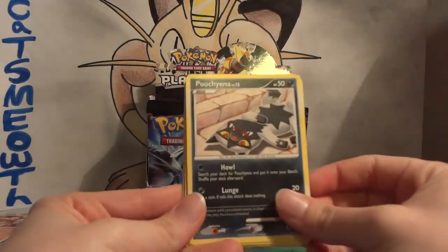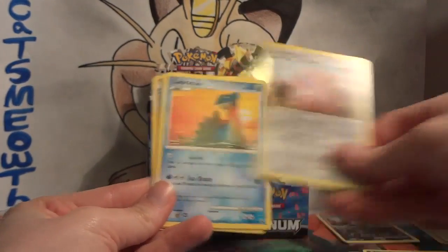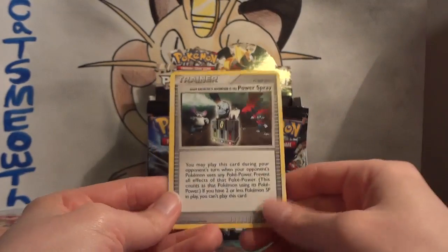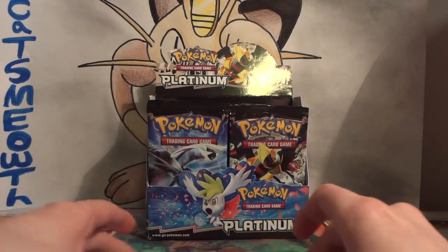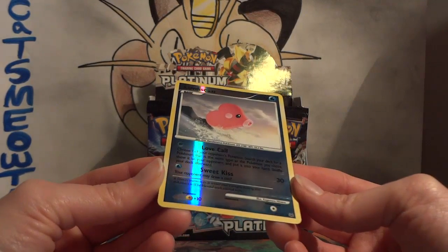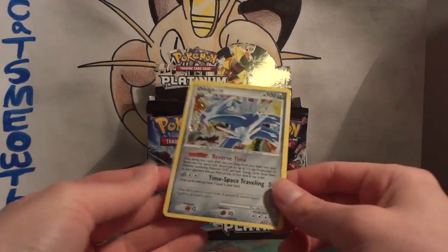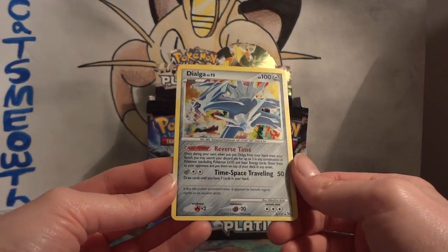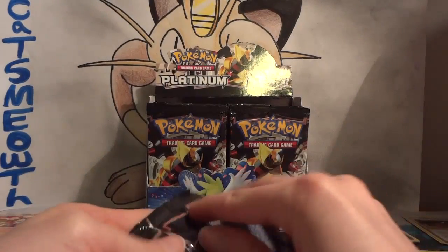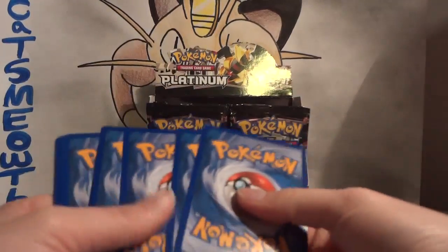Pack three: Poochyena — I love this Pokémon but hate the artwork, it's just all out of proportion. Turtwig, Torchic, Chansey, Lapras, Pokéball, Cranidos, and Power Spray. Remembering that card from back in the day where you could shut down your opponent's powers — we have abilities now, but back then it was powers. My reverse is a Luvdisc, which is a rare — not the best rare ever, but nice to have a rare reverse. And my rare — first holo of this set! I only played against this card once, in a Kyogre-Groudon Legend deck, where Dialga was used to rearrange cards. Pretty interesting.